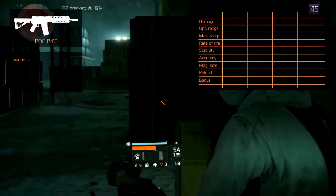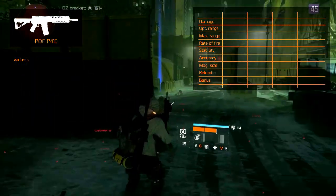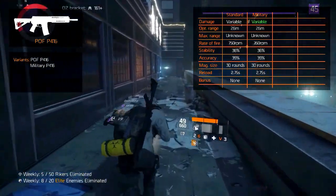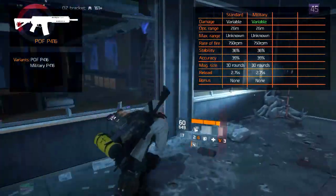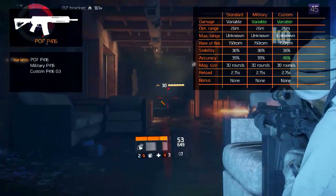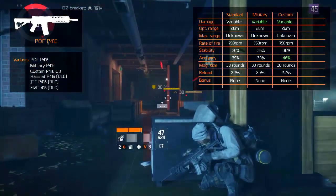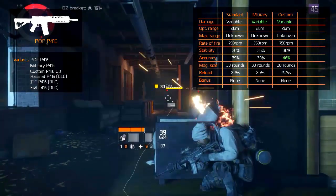There are 6 variants of the POF P416, including the standard version, however 3 of these are DLC variants. There is the standard version, the Military P416 which has an increased damage pattern with remaining statistics the same, and the Custom P416 G3 which has an increased damage pattern and 10% better accuracy at 47%. The Hazmat, JTF, and EMT416 are DLC variants and have no known increased statistics.